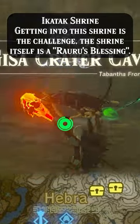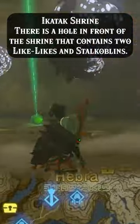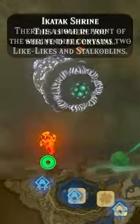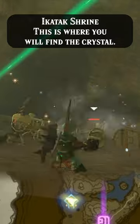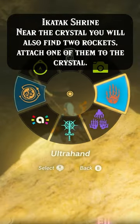Getting into this shrine is the challenge. There is a hole in front of the shrine that contains two like-likes and a Stalkawa. This is where you will find the crystal. Near the crystal, you will also find two rockets.